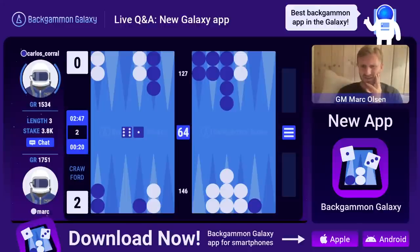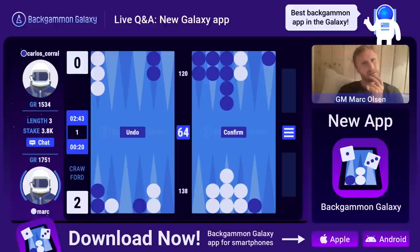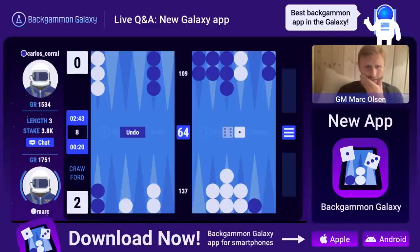Ian Meyer says he had six questions that I chose to skip - can we DM on Twitter? I'm sorry Ian, can you repost them? It's not on purpose that I'm skipping them, it's just a little bit difficult to play and answer questions at the same time. Three-six coming out for freedom and outfield control - my prime is pretty good. I need to keep blocking his sixes. What I really want to do is remake my seven or six point.